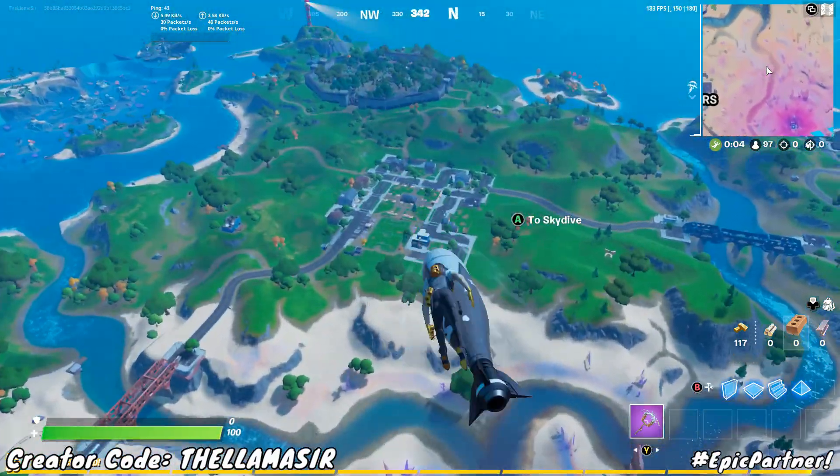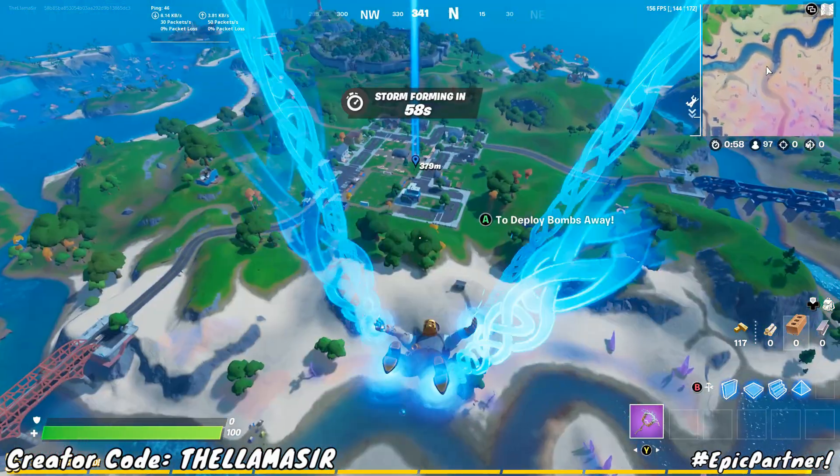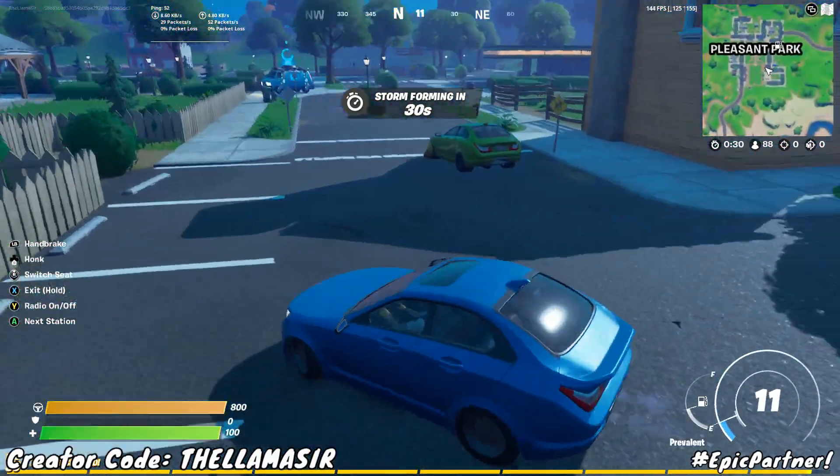Starting it out here, you're first going to want to go over to Pleasant Park and grab a car. Just make sure you do it in a game mode like Solo or Team Rumble. As you can see right here, we found a car, so that's perfect.